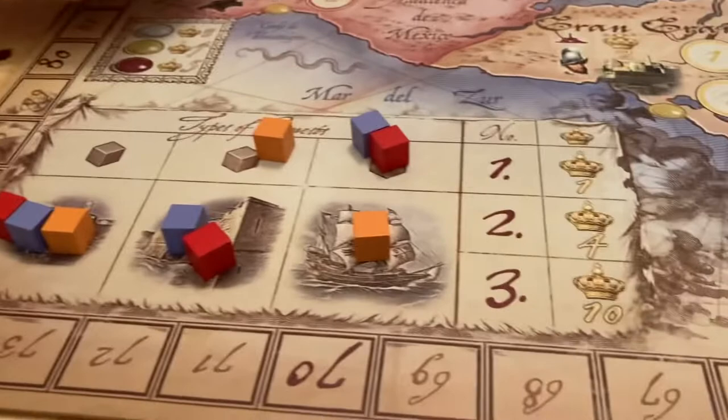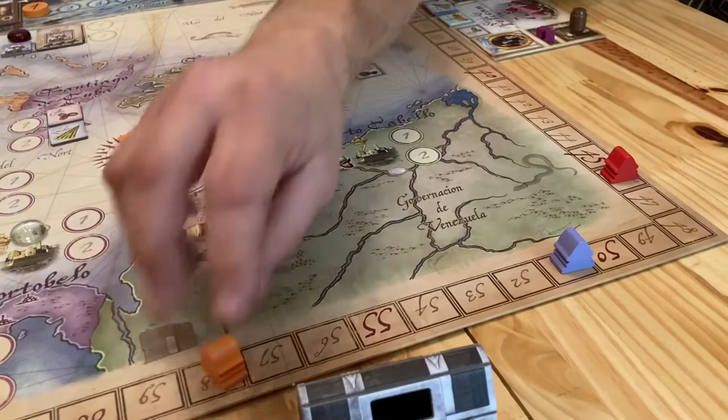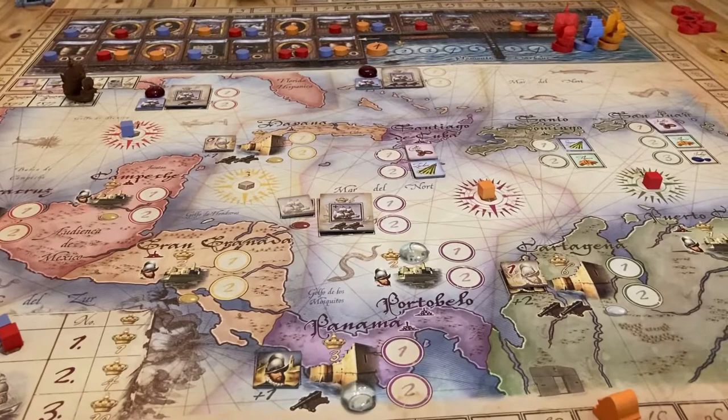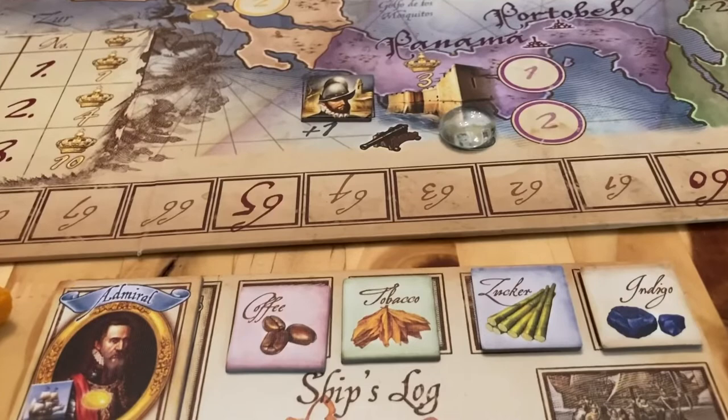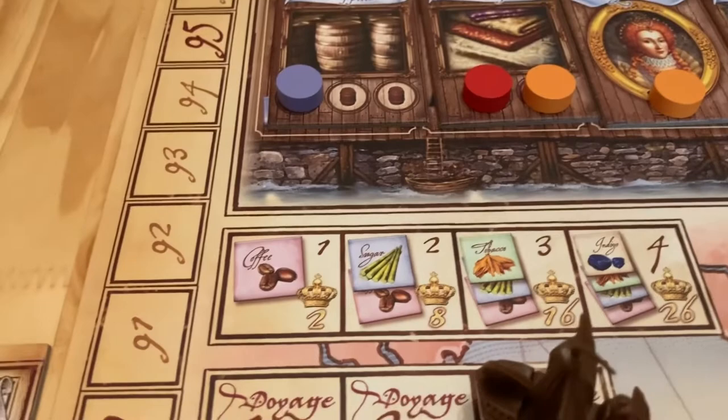Now it's in-game scoring. Let's get out our gems. First we'll do our trading sets. I get 26 - if you have four different ones you get 26, if you have three you get 16, two gets you eight, and one gets you two. So I get 26, moving me up to 84. JP, what did you end up with? I only have a pair so I get eight - moving to 63. Jeffrey, I have a set of three and a set of two, so I get 16 plus eight which is 24 - so I'm at 70.